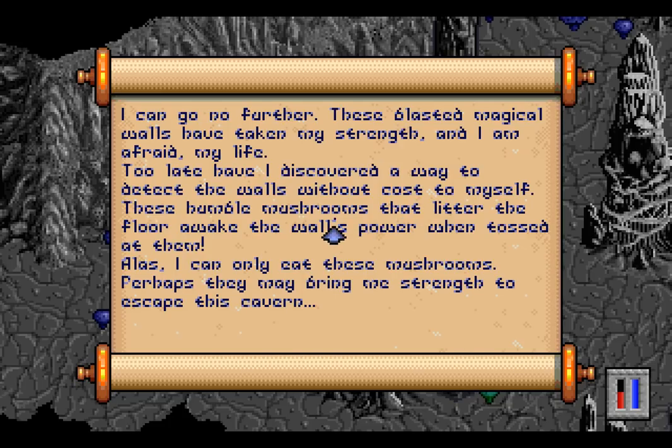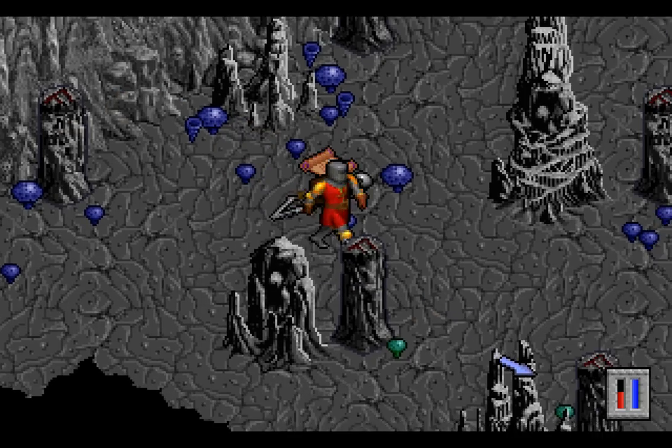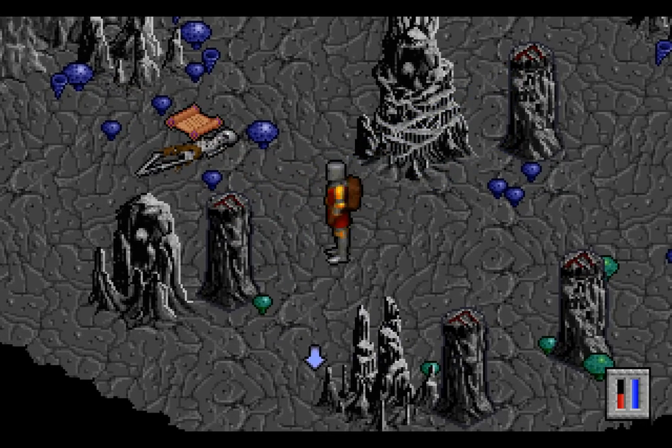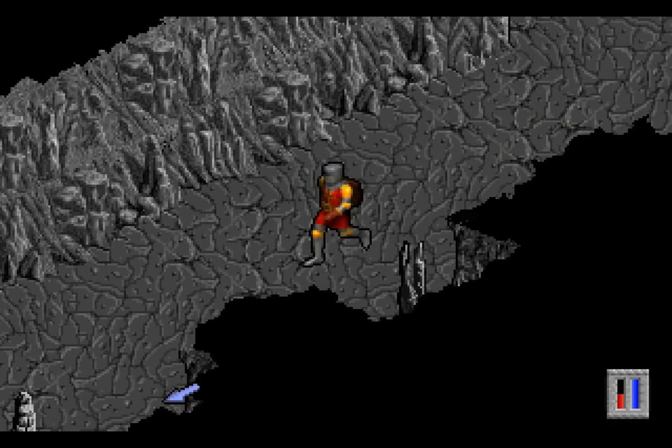'I could go no further. These blasted magical walls have taken my strength and I'm afraid my life. Too late have I discovered a way to detect the walls without cost to myself. These humble mushrooms that litter the floor awake the wall's power when tossed at them. Alas, I can only eat these mushrooms. Perhaps they may bring me strength to escape this cavern.' Unfortunately, no. You are dead. And we can now just leave, with this gem that I'm sure will be useful at some point.